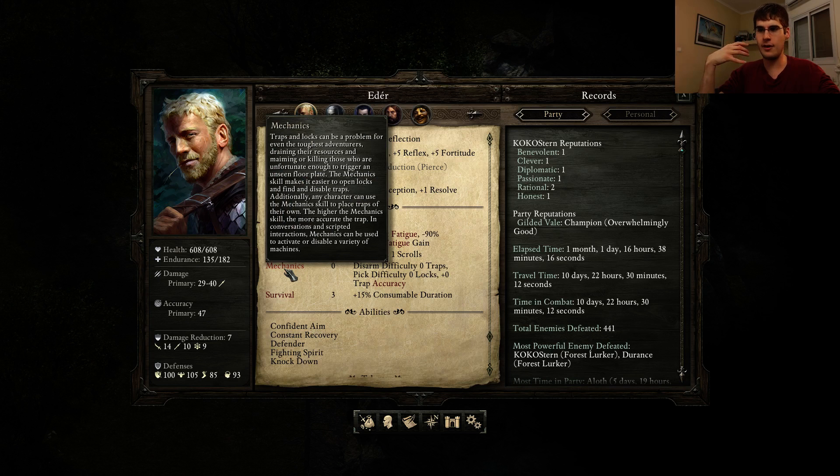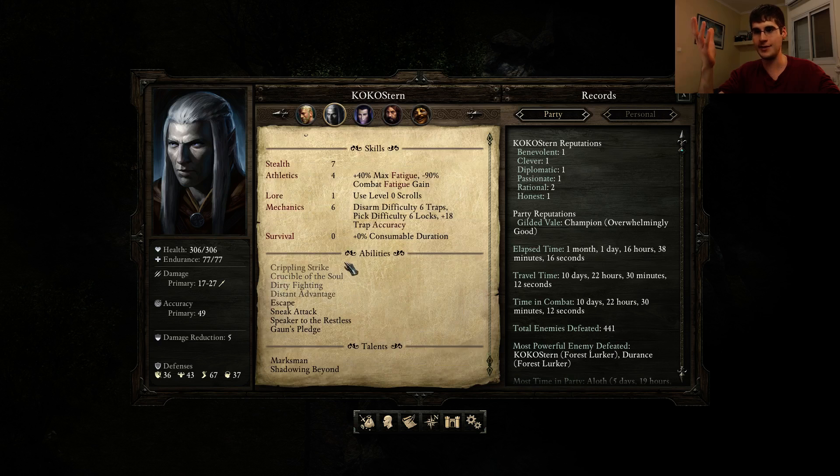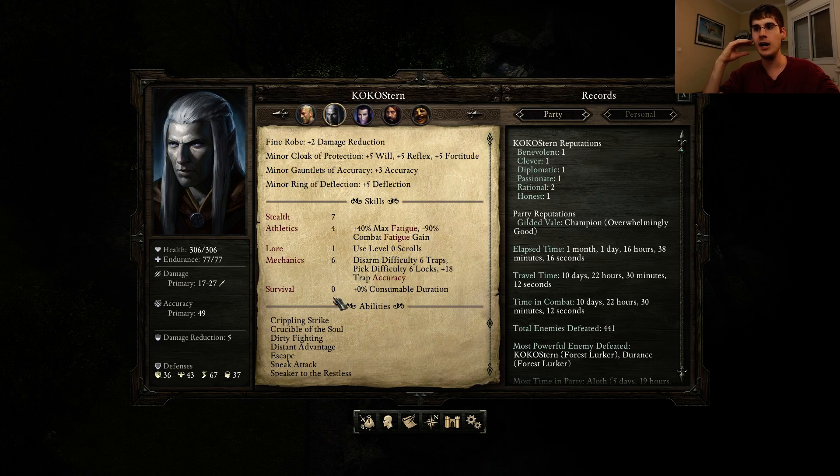Mechanics is the trap skill, which my main character has — she has 6, which is really high. For some reason I have Stealth 7, but I'm going to stop raising that one because it's useless. Mechanics: only one character in your party actually has to have this, and it doesn't have to be a rogue — it could be absolutely anyone you choose. This character will now have a high mechanics score and then you're done.